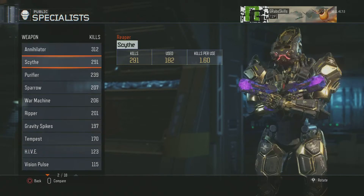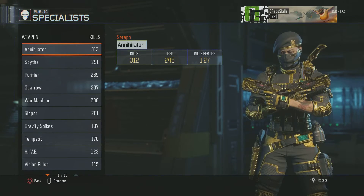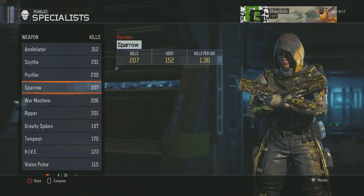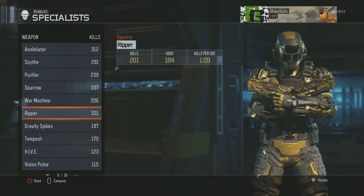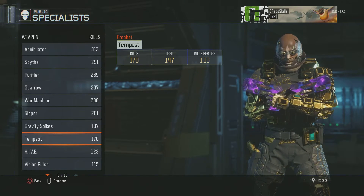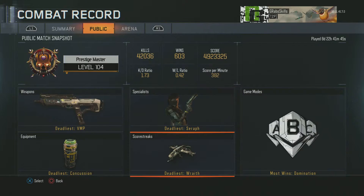Hopping into most elite specialist — I'm surprised it's the Annihilator because I use the Scythe quite a bit, but there it is. I have hero gear for most of them: Annihilator, Scythe, Purifier, Sparrow — I don't have Sparrow's because it's glitched again. Vision Pulse won't let me get it. War Machine, Ripper, Gravity Spikes, Tempest — I don't have Tempest either, it's a pain. Hive I'm never going to go for; it looks completely ugly.